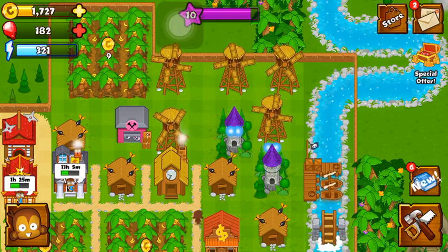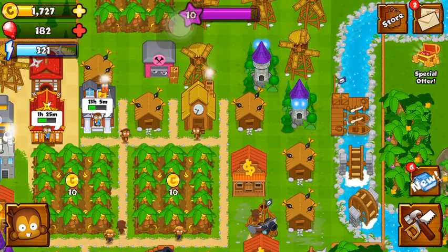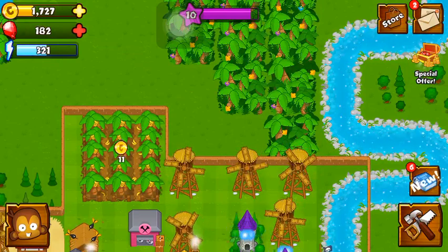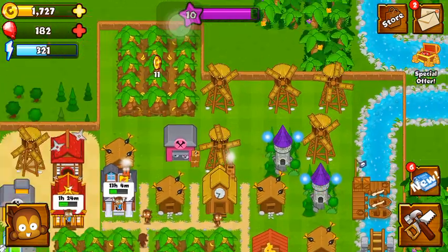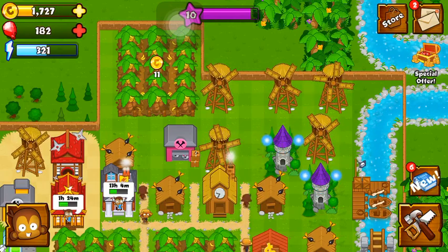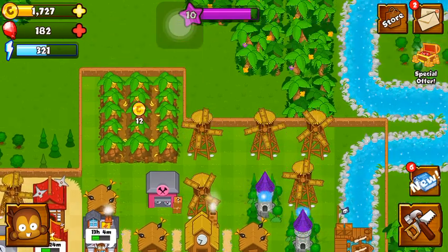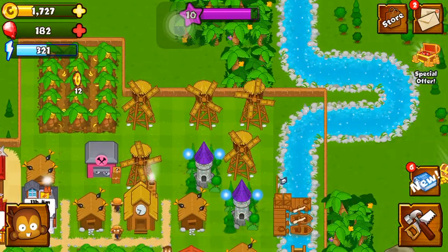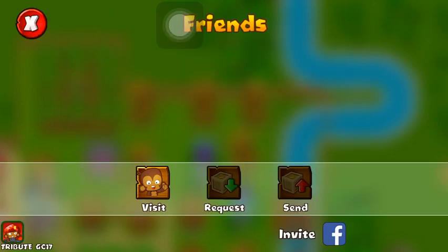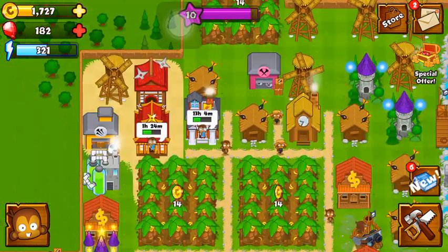Unfortunately you can only send three crates per day, but like I said I have two accounts so I can send six crates per day. All you have to do is request the crates and I'll send them to you — I have no problem with that, and of course I'll request crates in return. It's a win-win. Right now the game is still not out for Android, but when it does come to Android, add me on Facebook and I will send you crates, because to send crates you go to your friends list and connect to Facebook and Game Center.